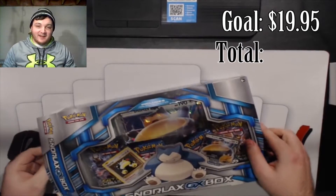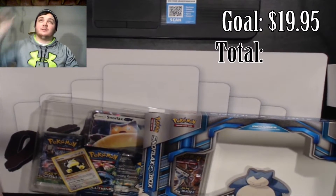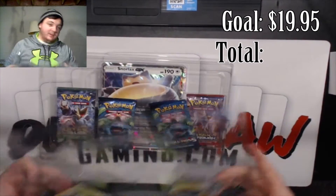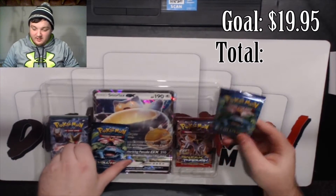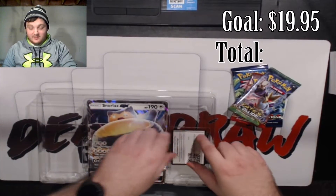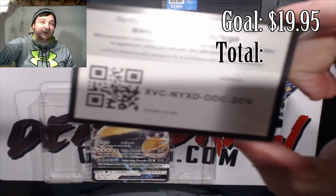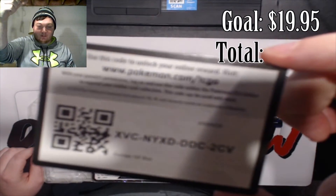I'll give you guys Danny Cam in a second — he's in the background, laughing at me now. I'll take these guys out later so I don't accidentally ruin them. So we get two packs of Evolutions, a pack of Fates Collide, a pack of Breakthrough, and as you guys can see I just gave away the code — go ahead and hold this up here for a second. I didn't do it on purpose, although I probably would have given it away anyway.